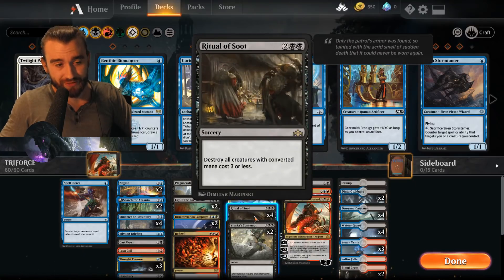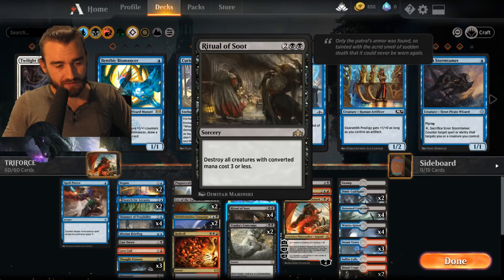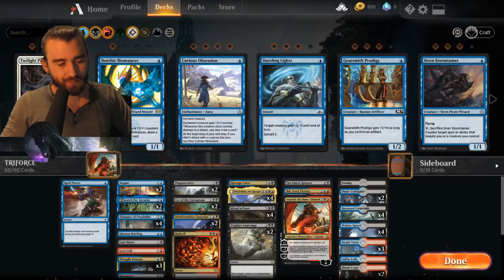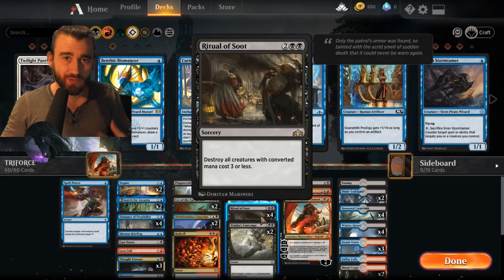Why does this work? Well, first of all we're running four Ritual of Soot, which I think is very important. Kaya's Wrath is the superior removal of course if you have white, but if you don't have white, Ritual of Soot is a very good alternative. Right now there's a lot of mono white, mono red, mono blue, Boros, Sultai, Rakdos aggro — all these decks get hit by Ritual of Soot. Arguably mono white not so much since they have a lot of indestructibility, that's why we have Cry of the Carnarium. This deck is kind of a toolbox thing, which is why I really like it.